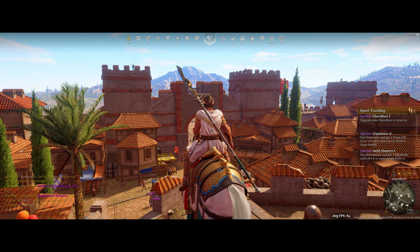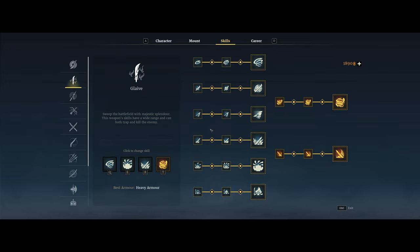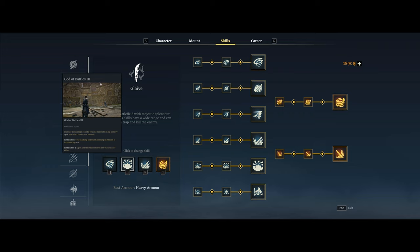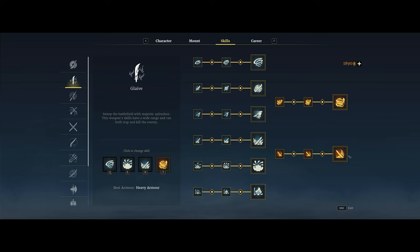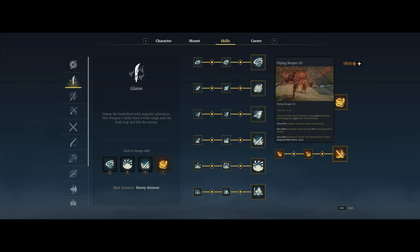To start with, let me give you some context to back this up. Glaive historically — what people will do is they will take God of Battles, which is an AoE buff for your soldiers that just increases the damage, and then Warlord's Greeting, which is basically just used as a stun to set up the Flying Reaper ability — the ultimate that people generally took, as it did a knockdown and does a pretty good amount of damage.